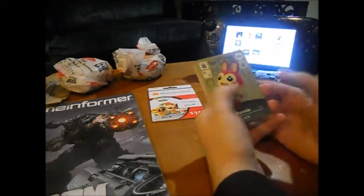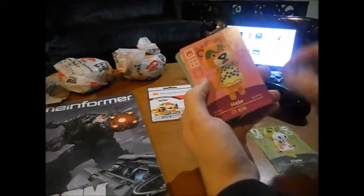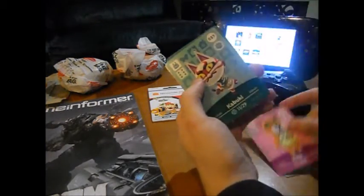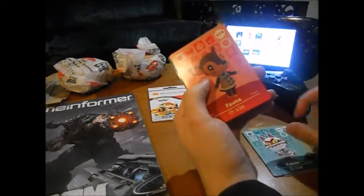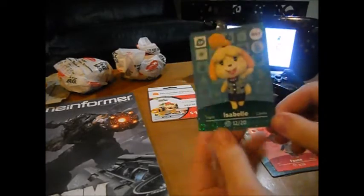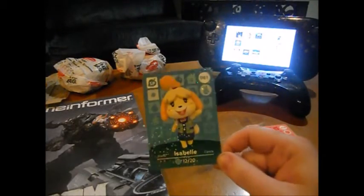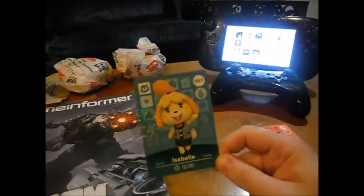This is the second pack. We got Bunny, Clyde again, Nate, Kabuki, Fauna, and then Isabelle. Oh, I got an Isabelle! I actually have a friend of mine who really wanted an Isabelle, so now I have one for him, which is actually really cool.